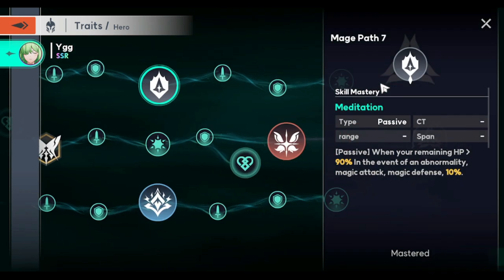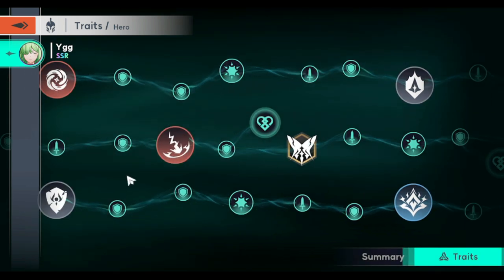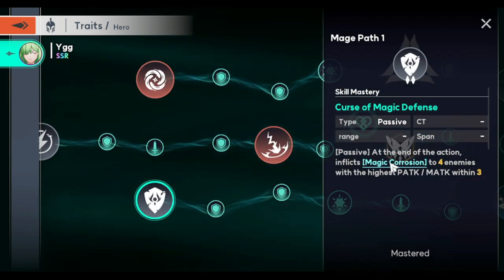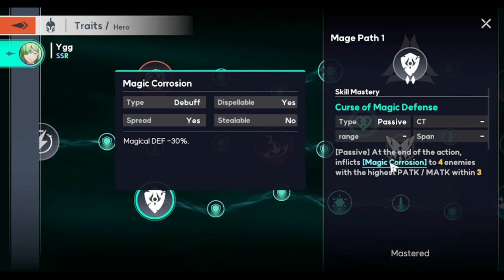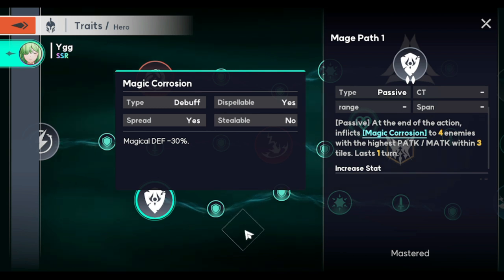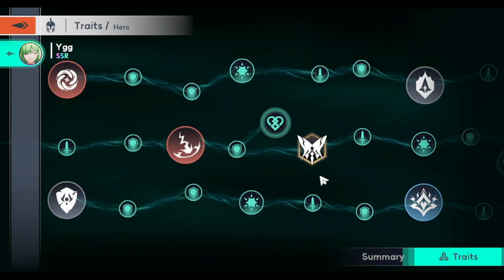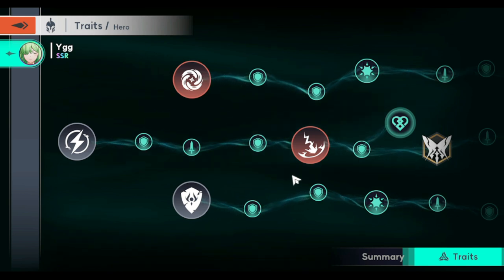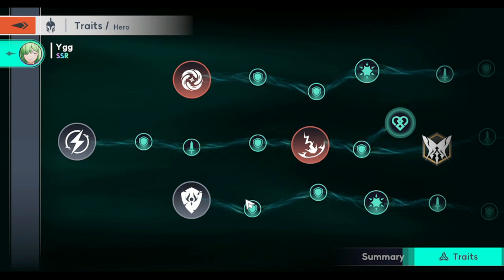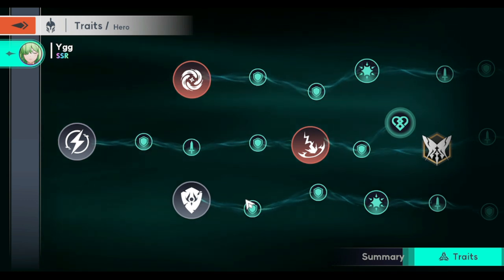This trait is for reduced cooldown time if you want to go that route. This one gives her plus 10 magic and attack defense. At the bottom we have magic corrosion, which is nice if you want to build a mage team or a magic attack team — it gives magic defense minus 30, which is big. What I mean by increased crit hit is she maximizes her damage output by increasing critical hit and lowering the magic defense of opponents.